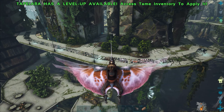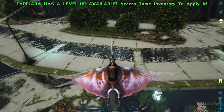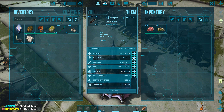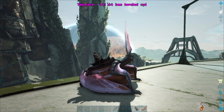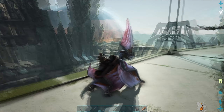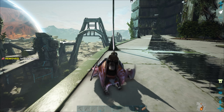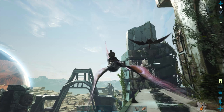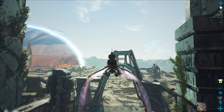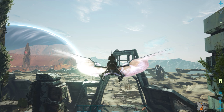My bird's low on stamina — let me land and gain some stamina back. I probably want to pump some more points into stamina with this guy. Hurry up and gain your stamina points back, buddy. It's like skyscrapers — oh, that is so cool. Look at that though — the red obelisk. Wow.